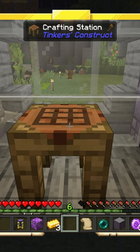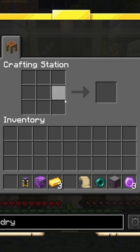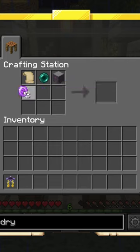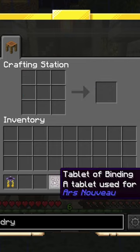This is how to get vows familiars in Stone Block 3. To start, you're going to get these items. We're first going to grab these to make a ritual brazier, and then we're going to get these to make ourselves a tablet of binding.